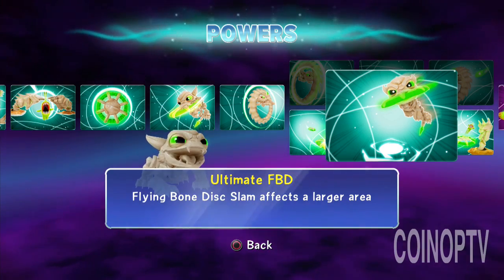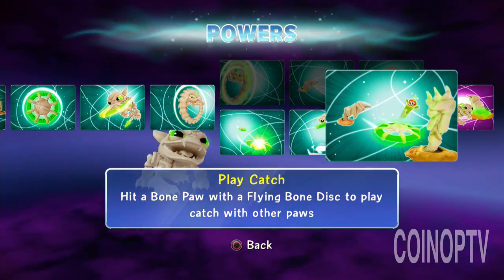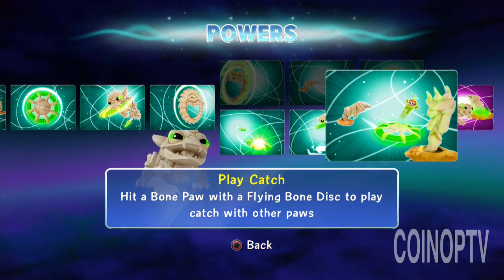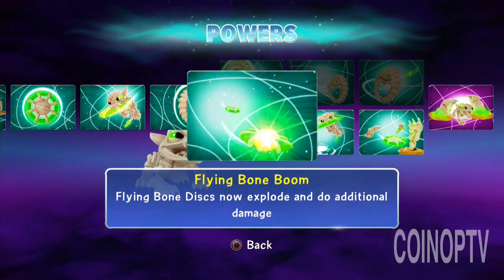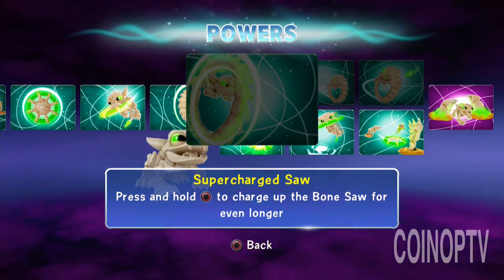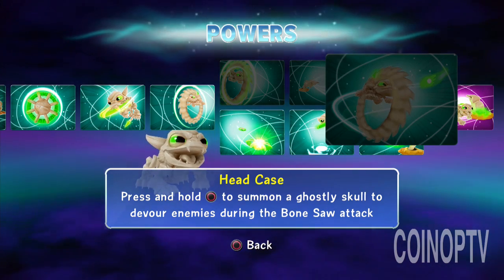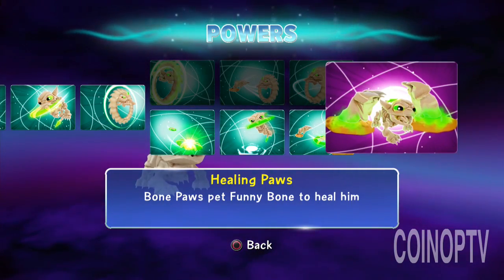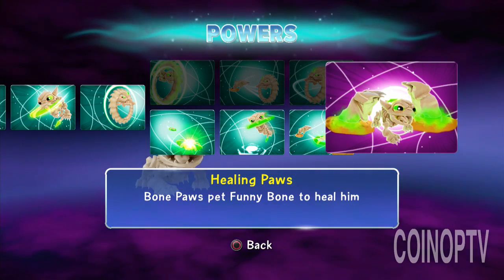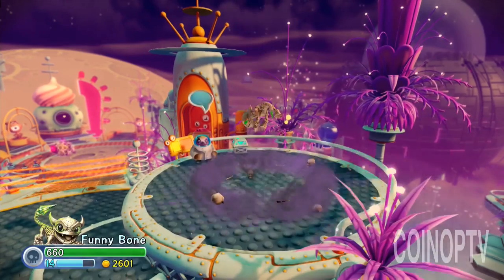Ultimate FBD: play catch. So you hit a bone paw and the bone paws will sort of bounce around with the little disc. You may want to go with Supercharged Saw, Bone Paw Power, and the Head Case. And Funny Bone's soul gem is Healing Paws — bone paws pet Funny Bone to heal him.